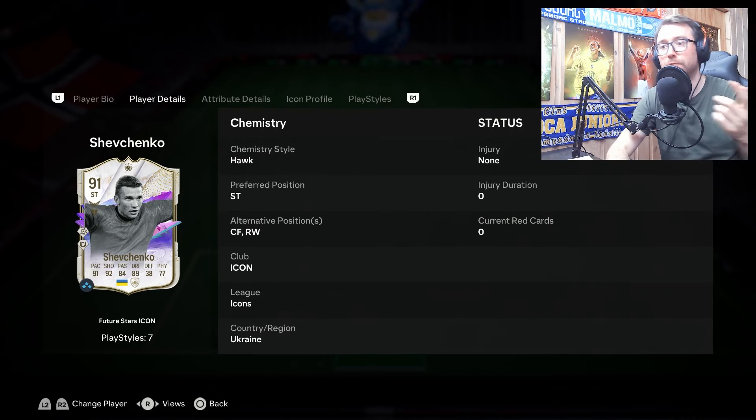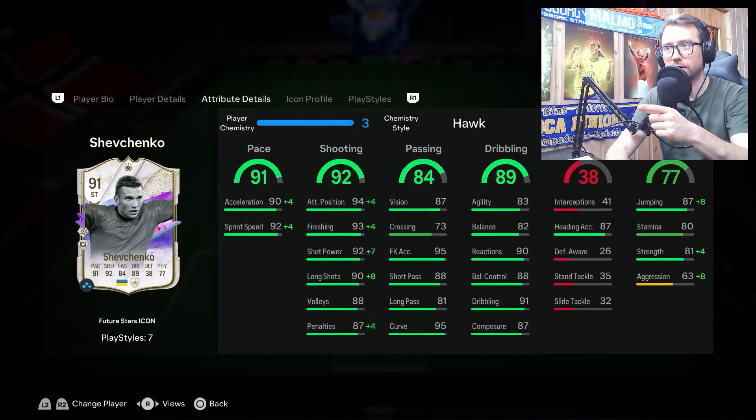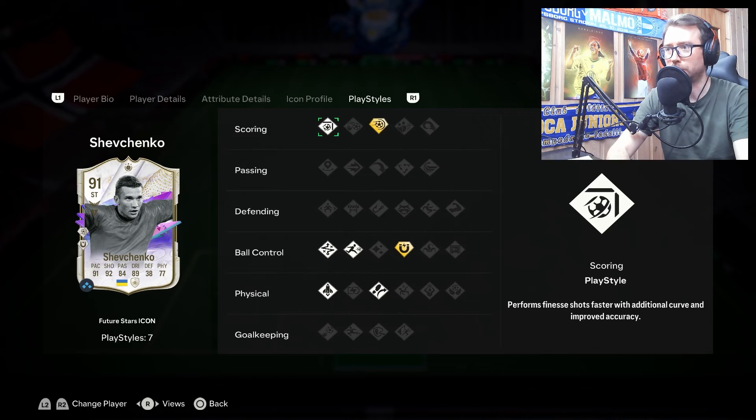I've been using him as a striker, but he can also play centre forward and right wing. I put a Hawk chemistry style on him, which gives him a pace boost, shooting boost, and physical boost. With the Hawk his pace is 91, shooting 92, passing 84, dribbling 89, and physical 77.